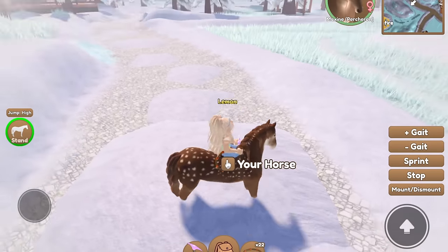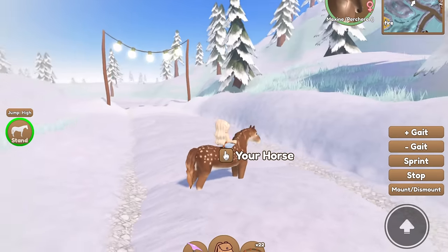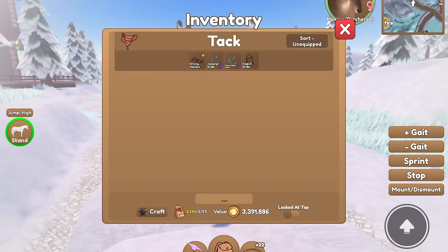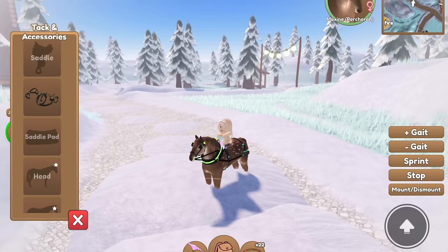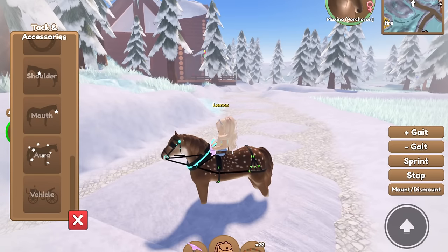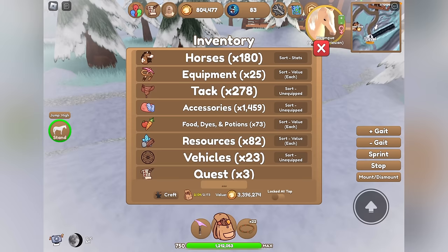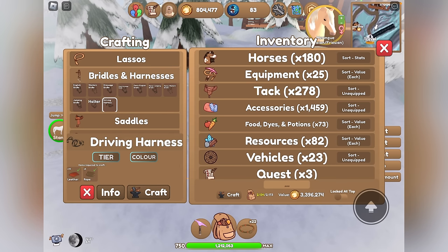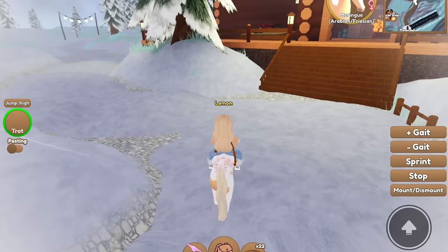The first way that you can earn golden snowflakes is by plowing snow. You need to equip a driving harness as well as a snow plow onto a horse. You can get a driving harness by crafting one in the bridles and harnesses section of crafting.